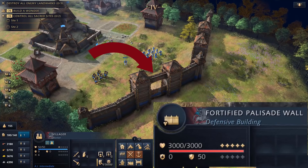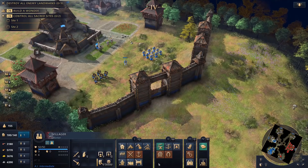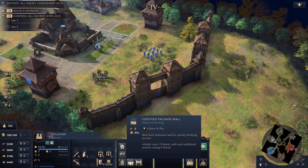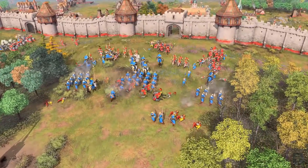The last unique buildings available to the Rus are the fortified palisade walls and gates. They have the same cost as normal palisade walls and gates, but twice the health, and the walls are constructed 1 second quicker. However, the Rus do not get access to stone walls. It's hard to say how much that's going to matter at this point.